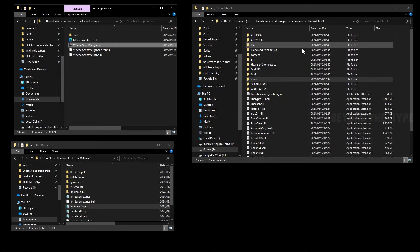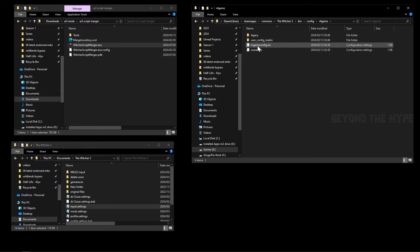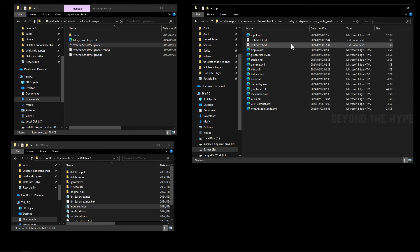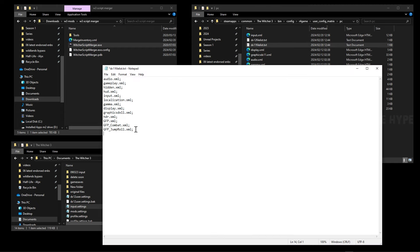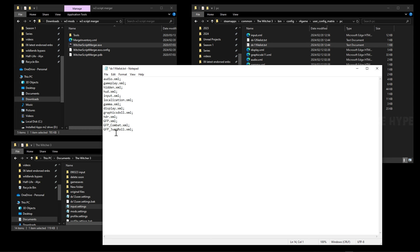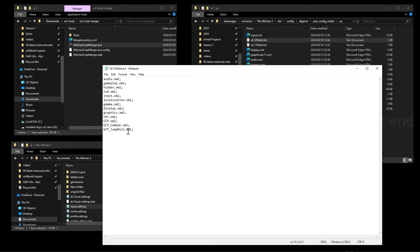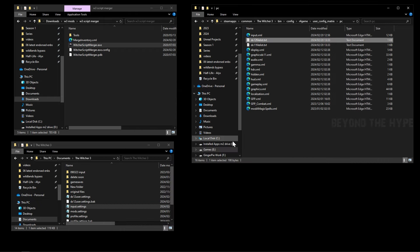The final step is to go into the Witcher 3 install folder, then bin, config, r4game, user config, matrix, PC. Open the DX11 file list. At the bottom — if you followed from the start you should already have an entry there from the first person mod — copy that line, hit Enter to make a new line, and paste it in. Do the same for the DX12 file list. Hit Save. Now we can start the game.